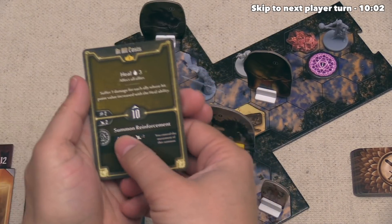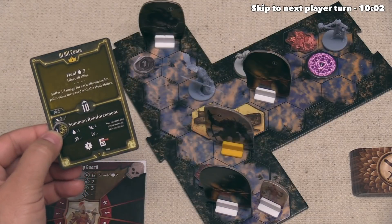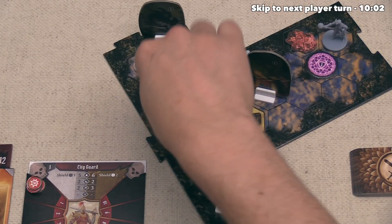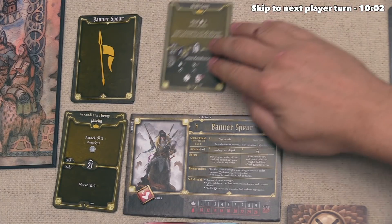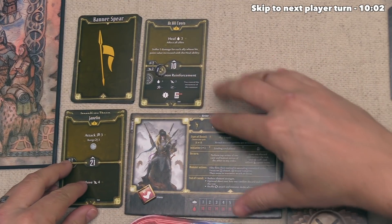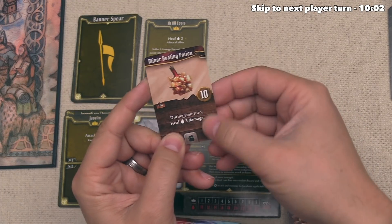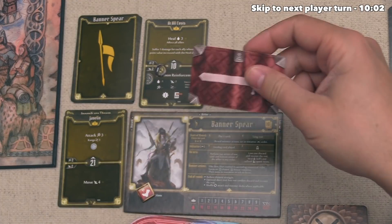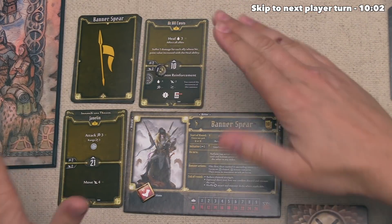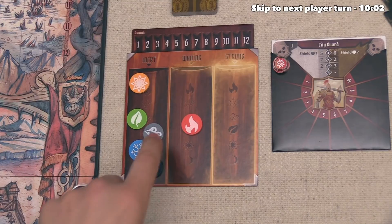Next, let's use our At All Costs Summon Reinforcement ability. We'll go with yellow since it matches the color of our cards, and place the reinforcement onto an empty adjacent spot. We'll go right over here, and we get 1 experience for that. We can put this into the active area. At this point, let's also use our Minor Healing Potion — a once-per-scenario activation that heals us 3 damage. We flip that over, healing us back up to our maximum of 10.